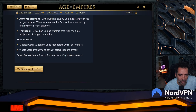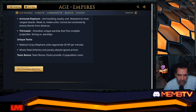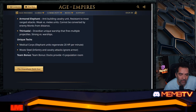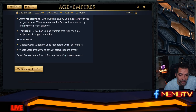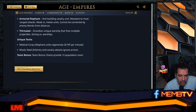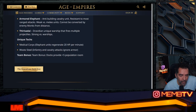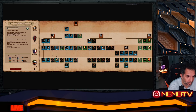Unique tech: Medical Corps — elephants regenerate 20 HP per minute. In Imperial age, infantry and cavalry attacks ignore armor, similar to Leitis. That combined with HP regeneration can make them very strong. Team bonus provides plus five population room.